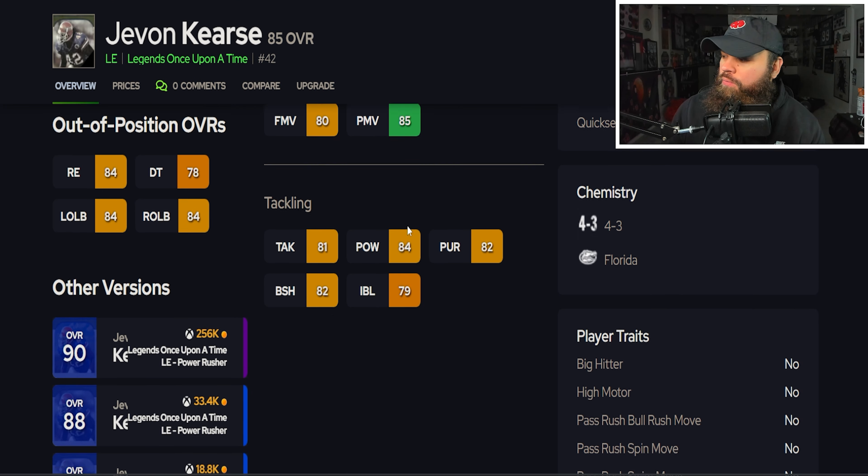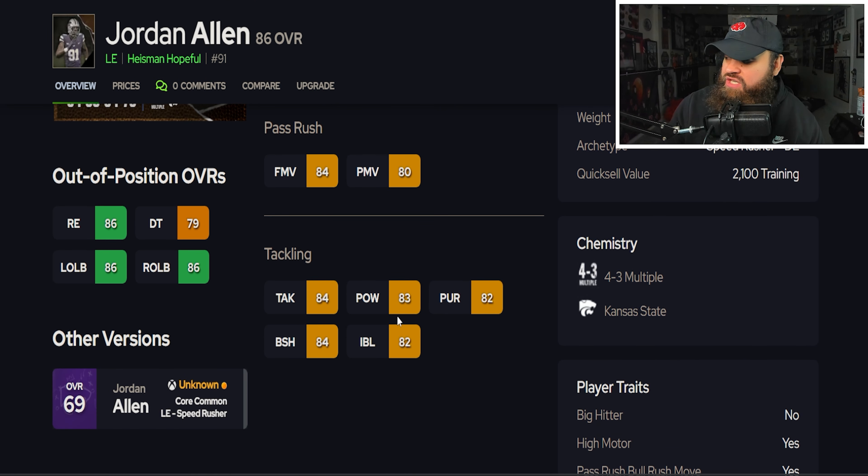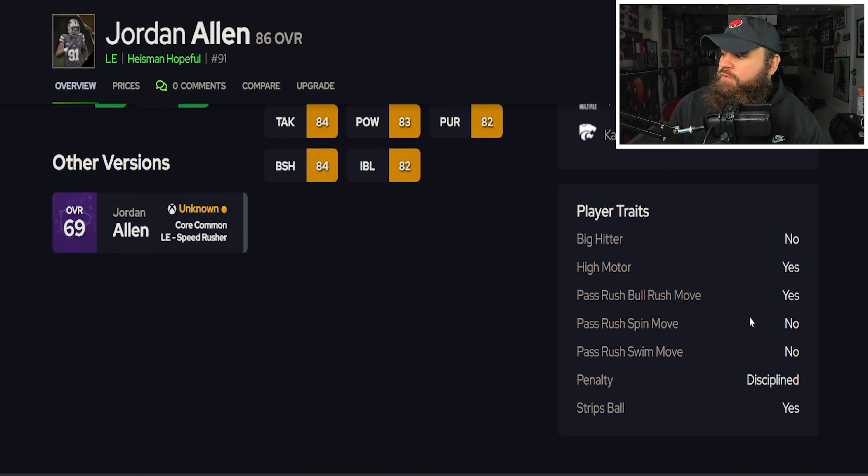Elijah O'Neill is 6'4", 245 lbs, with 82 speed, 86 acceleration — not the worst physical stats for a defensive lineman. He has 84 finesse moves, 76 power moves, good block shed, lower impact blocking. For traits, he has no pass rush traits on 'yes.' Without those traits, he gets like an auto-shed timer related to his pass rush ratings. I don't think he's that bad, but I'm placing him in C tier.